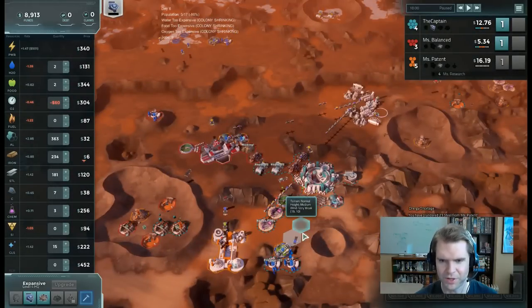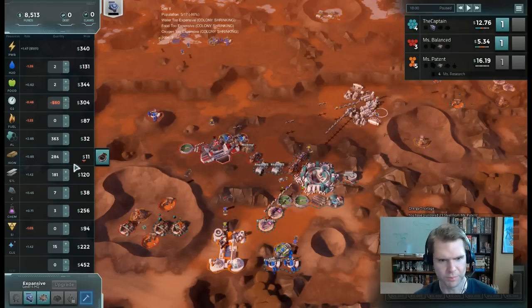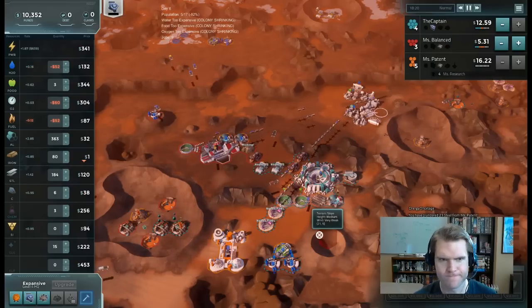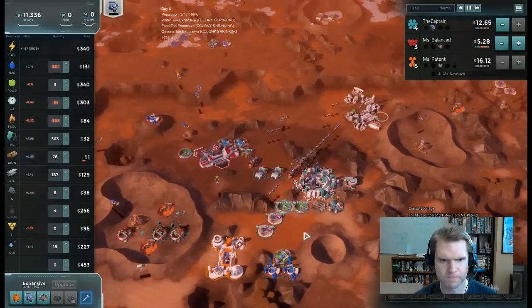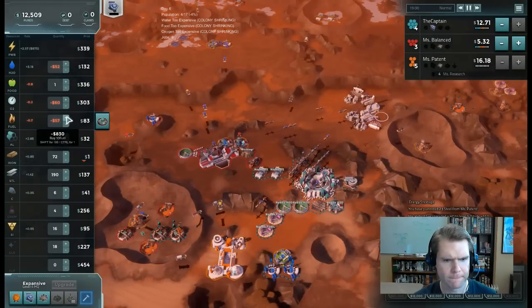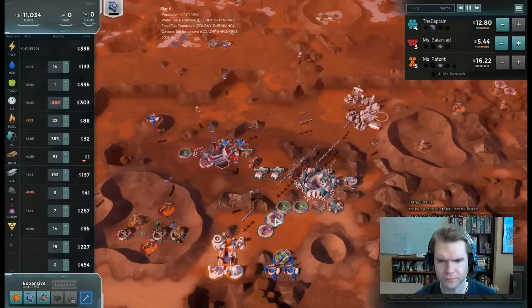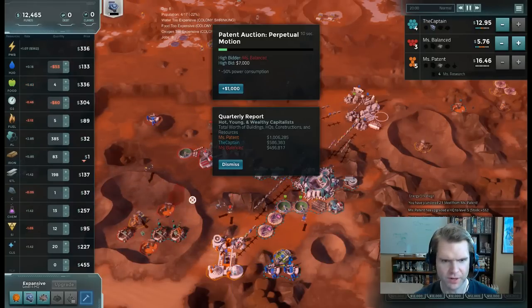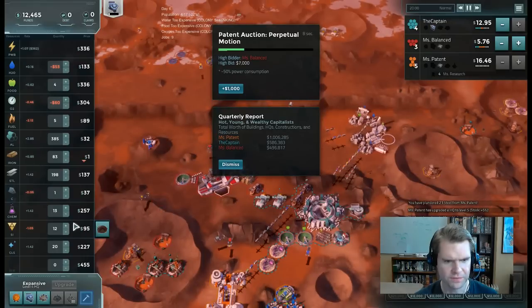I wish I had this claim back — I wasted it on a glass furnace. Iron is at $6 — really cheap. The price is going down so I'll just sell it all and crash the market. I'm setting my chemical lab to auto-supply. The price of chemicals relative to carbon and fuel is pretty good.